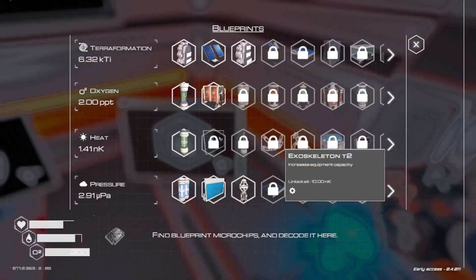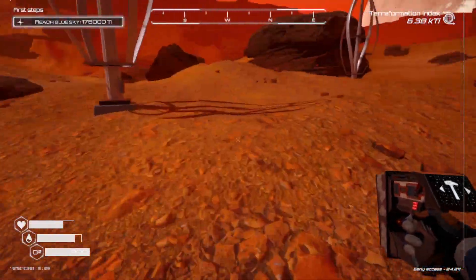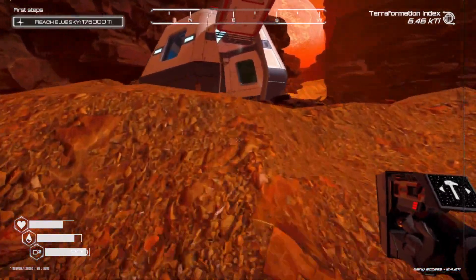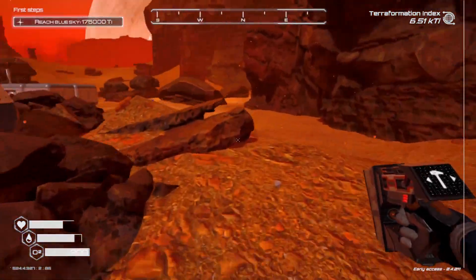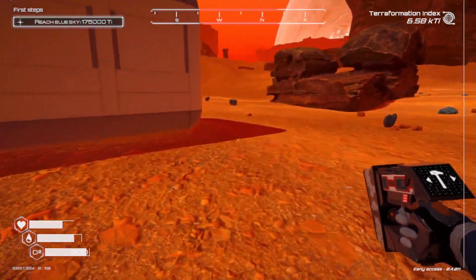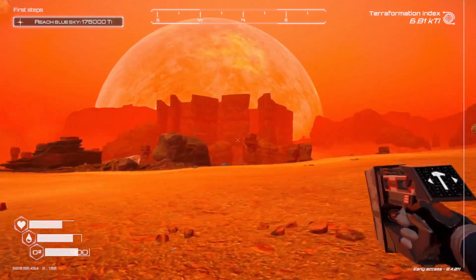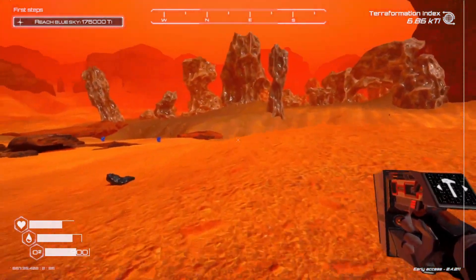Now let's head off in this direction. Actually, let's deposit this magnesium, then head off that way. Or actually, I'm gonna see if I can get the golden seed — I know where it is. It's in a golden chest, at least in the demo version. I don't know if they moved it. Also, that's the castle. I know it doesn't look like a castle, but given how blocky and dead this whole planet looks, it's a castle. Don't question it.